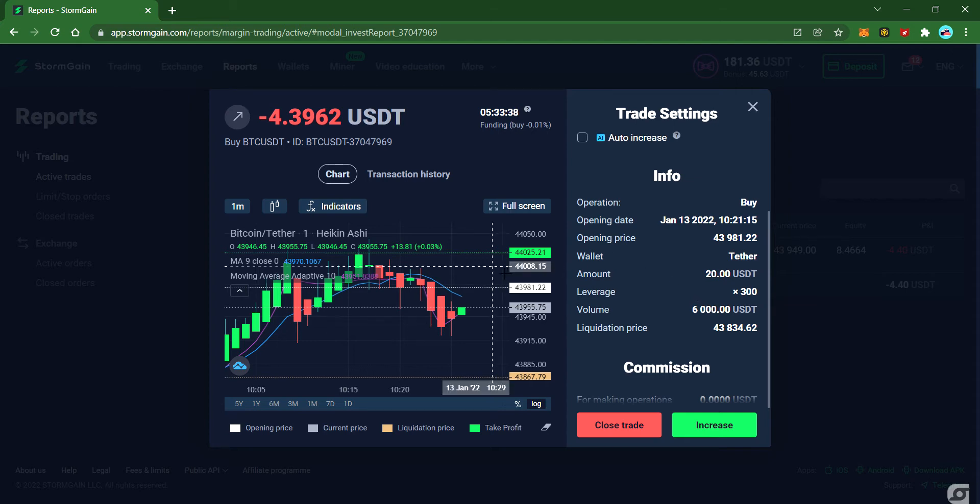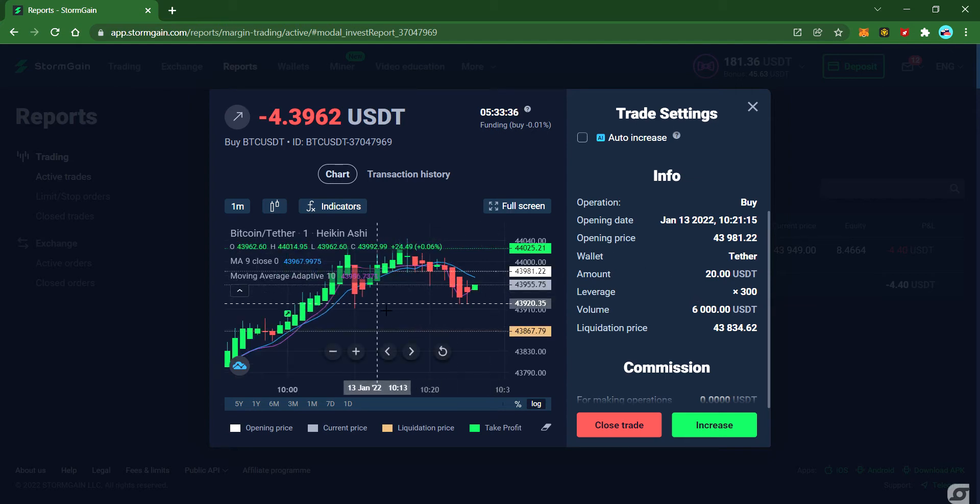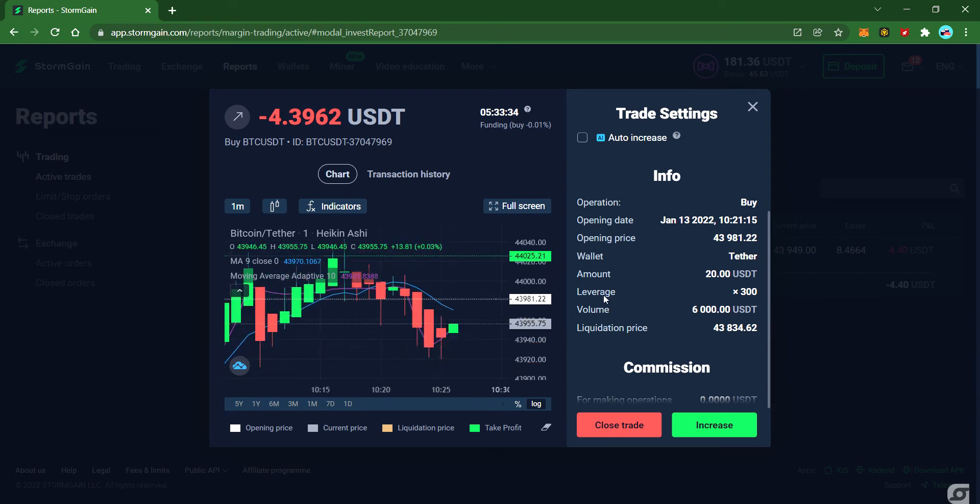One more thing: you need to pay very close attention to the position and be prepared to close or make a decision as fast as possible. This is not something where you place an order and go for a cup of tea. Turn off your radio, turn off everything, and pay full attention so you can make the right decision.